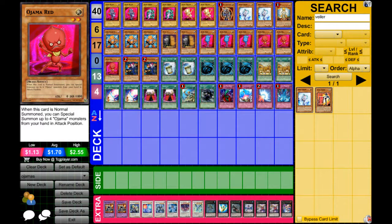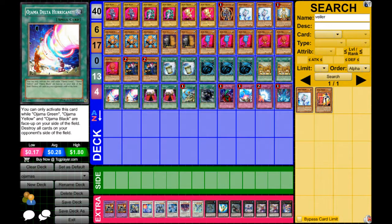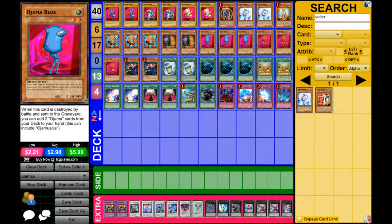Then we have three Ojama Blue and three Ojama Red. For Ojama Red, I like to play three because you can special summon each of your vanillas if you have this in hand. You can destroy your whole side of the field, plus this guy is your searcher of the deck. He's really amazing.